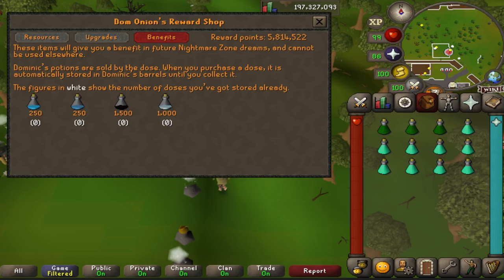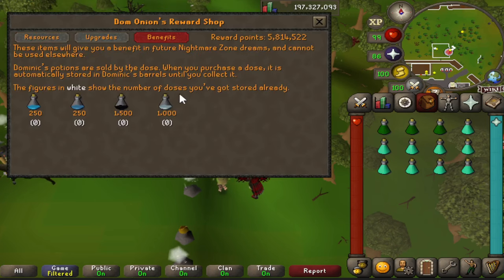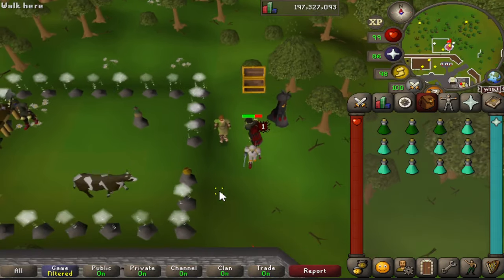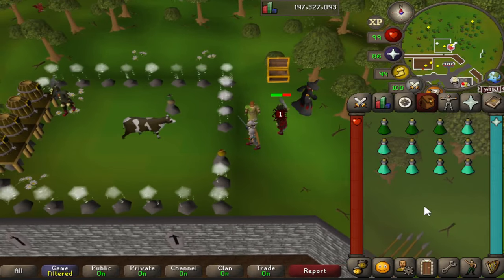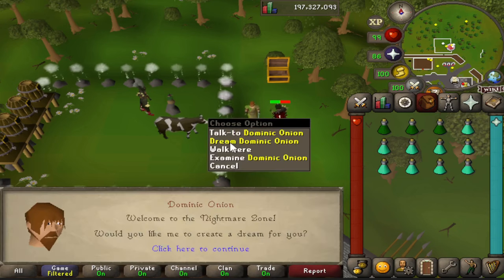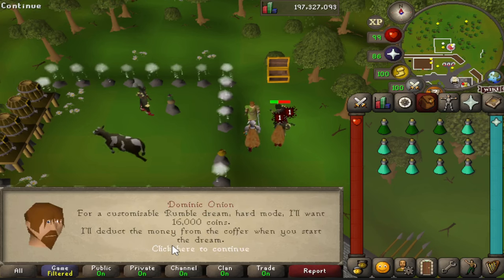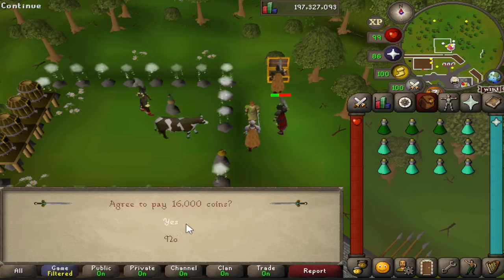Next you have your absorption potion, which I recommend drinking if you're going to be DH-ing down to 1 HP. Every sip you take will absorb 50 damage that you'll take from an NPC. So once you're down to 1 HP - like this guy is doing right here - every sip of an absorption potion will negate up to 50 damage, stacking all the way up to 1,000. To set up, you're going to talk to Dominic, start a dream - I already have mine set for melee bosses only on rumble hard, and it cost me 16,000 GP.